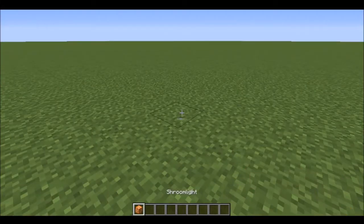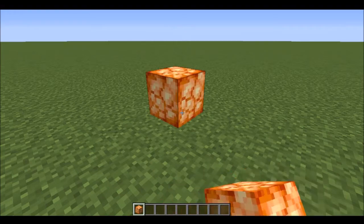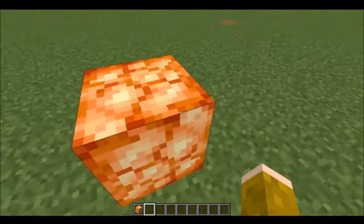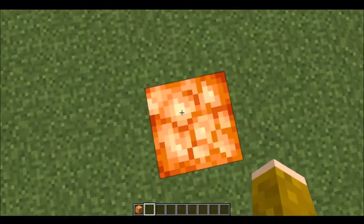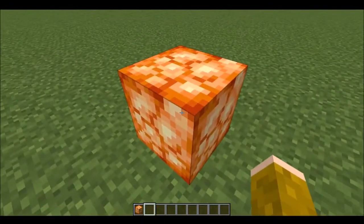Here are three things you might not have known about in Minecraft, so let's get straight to it. The first one is the shroom light block. Some of you might have seen this, but I feel like it's not really talked about much. I definitely hadn't heard of it until I started actually looking at it.